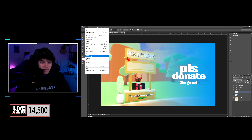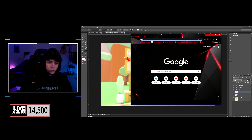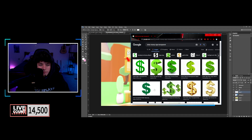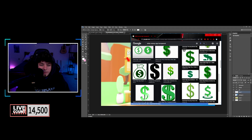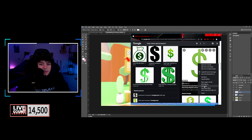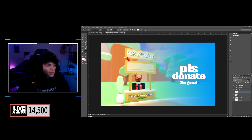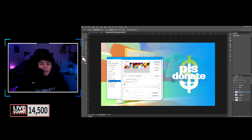Now you're going to add a money sign. I need to find one online — go search 'dollar money sign transparent' and find a good transparent one. I think I used this exact one. Save it as 'dollar sign.' Place it in. The color doesn't matter because we're going to change it using FX, then Gradient Overlay.